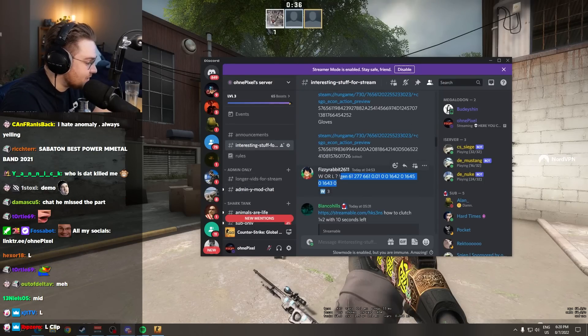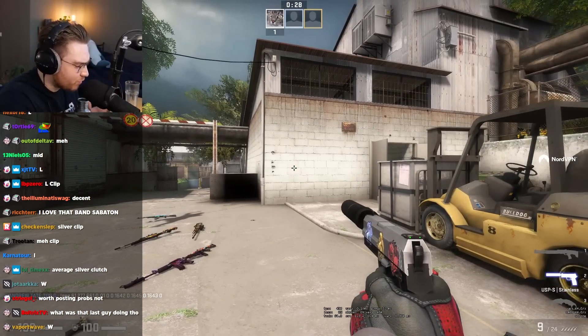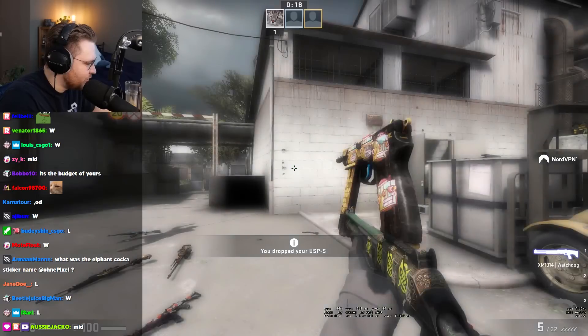WL gen code. It says W already, which is a promising sign. USPS stainless. It looks better with our gloves on right now. I would say it's okay. It's like a budget version of our USPS.